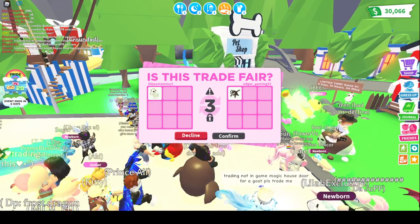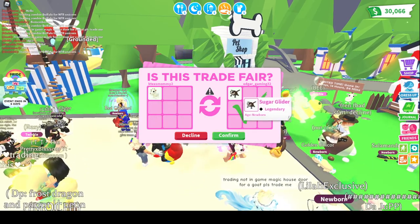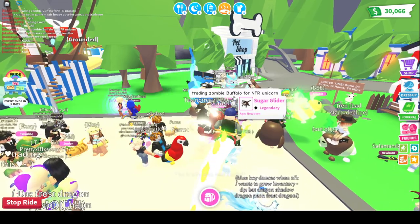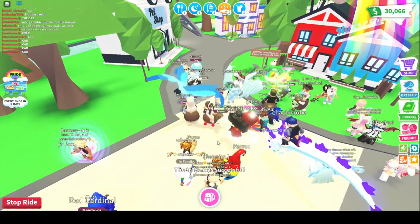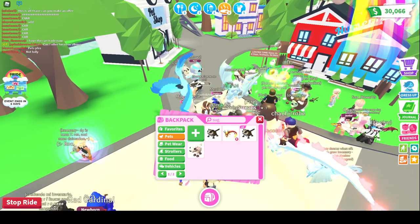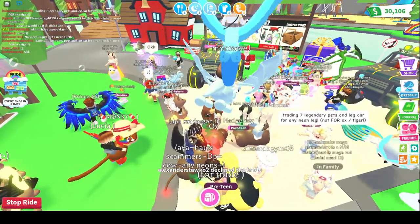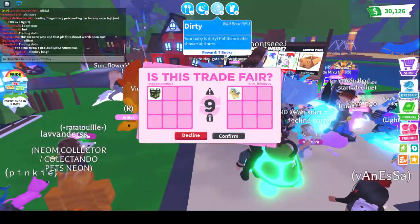I think we have a trade. I'm going to trade this in-game goat — it will be out of game soon — for a sugar glider. I think it's fair because sugar gliders were 500 Robux and the goat is 249, and I can still buy it. Now I have five sugar gliders. I'm offering for this Mega Ox — I probably won't be able to get it, but Mega's are hard to get.